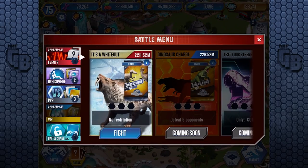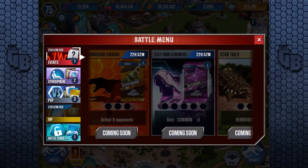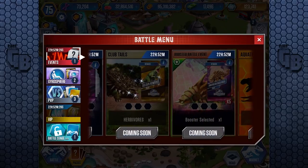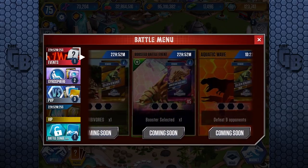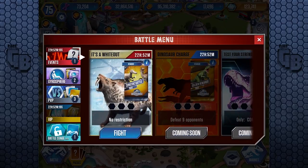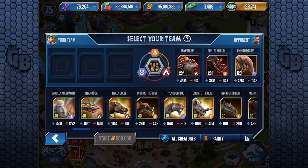What's this — 22 hours? We've got so much coming up tomorrow: Dinosaur Charge (defeat 9 opponents, gold pack), Test Your Strength (always easy for DNA), Club Tails (another gold pack), Boosted Battle Event times five, and an Aquatic Wave — basically three gold packs tomorrow. The Cenozoic battle is the equivalent of a gold pack, but it can be tough. You have to arrange creatures by rarity to make it make sense — there's no way Titanoboa is weaker than Indricothere.